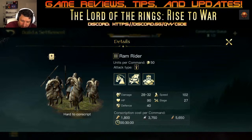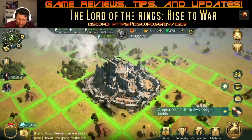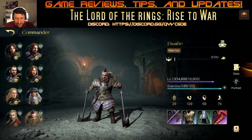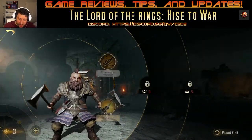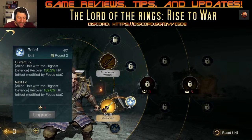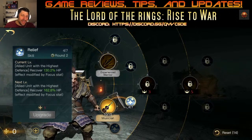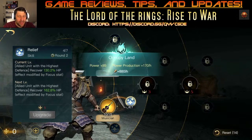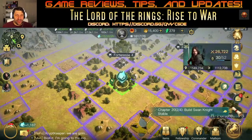Dwarves are very tanky with lots of HP. The dwarf commanders heal incredibly well — one of them gives the army bonus speed and defense and heals like mad. He is absolutely amazing. I just conquered that base — he went from 36,000 back to full effectively.